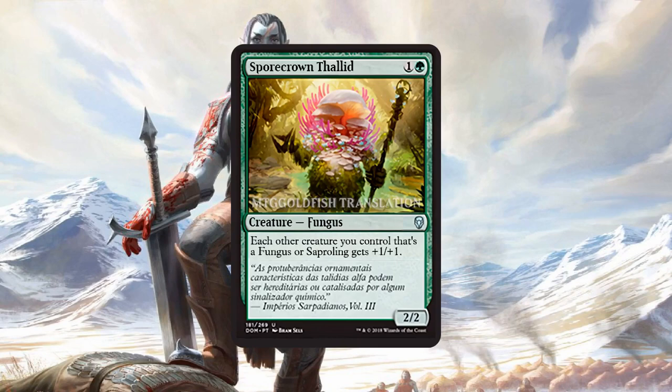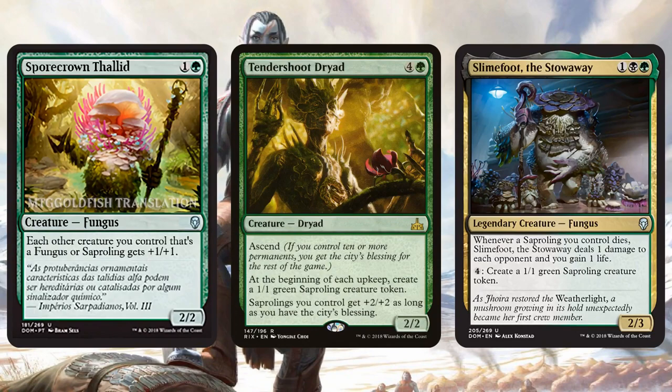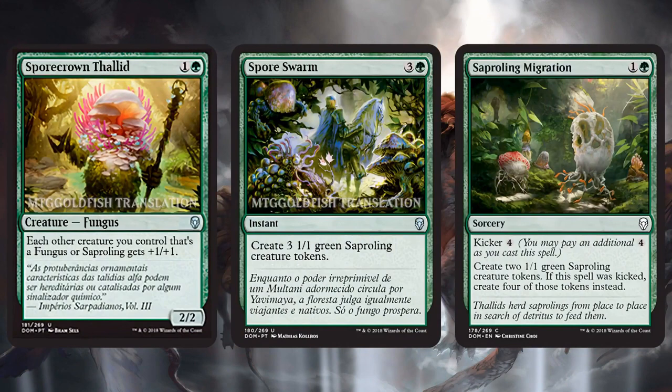Next we have some Saproling action — Spore Crown Thalid. This is basically a two-mana lord at uncommon for Fungus and Saproling creatures. Can we make a Fungus/Saproling deck in standard? If we can, Spore Crown Thalid is going to be a big part of it. We have some reasonable payoffs: Tendershoot Dryad is really powerful if you get city's blessing. Slimefoot the Stowaway is basically best friends with Spore Crown Thalid because it's a Fungus — Spore Crown Thalid pumps Slimefoot, and then it makes Saprolings which also get pumped. So there might actually be a tier 2 green-black Fungus/Saproling deck emerging in standard.